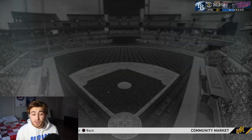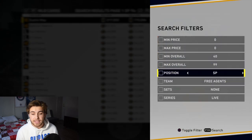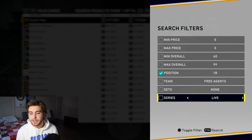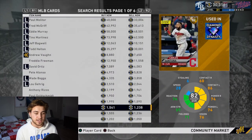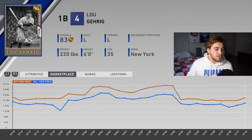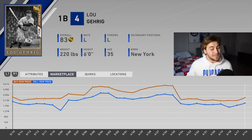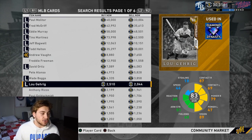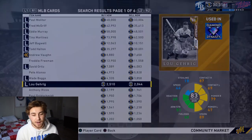Lou Gehrig was a particular one that I exchanged — I think this was for Ryan Zimmerman because he is a first baseman. Of course, you need to exchange first basemen or National players. You can see Lou Gehrig's price went up by a ton — up to three and a half thousand, and at first when it dropped it was even higher, closer to five thousand or even more. So prices do go up a lot, making it a great time to get prepared.